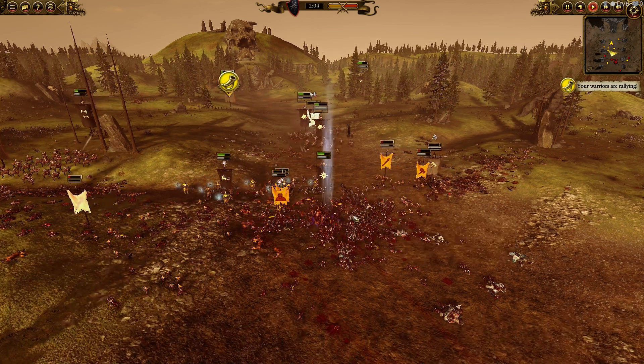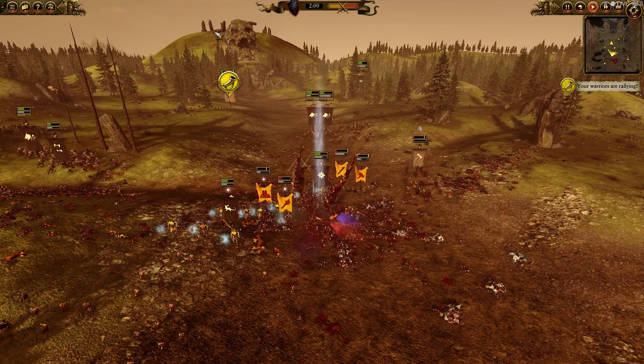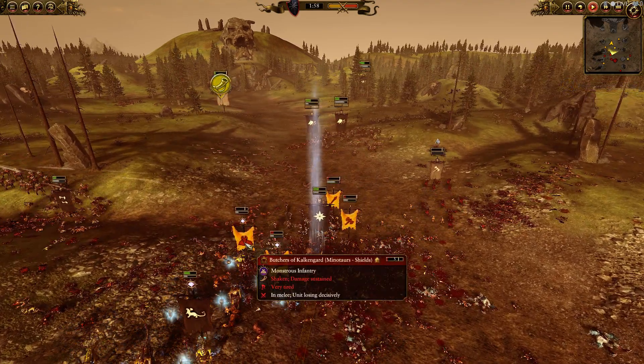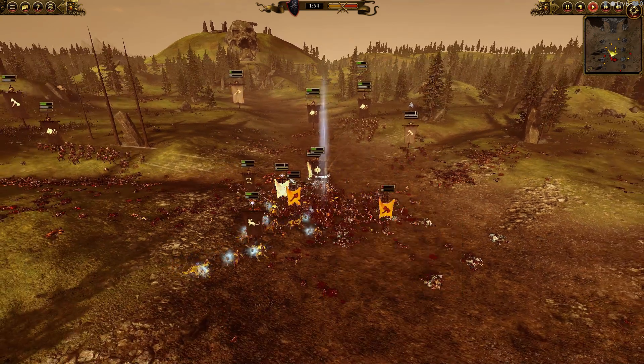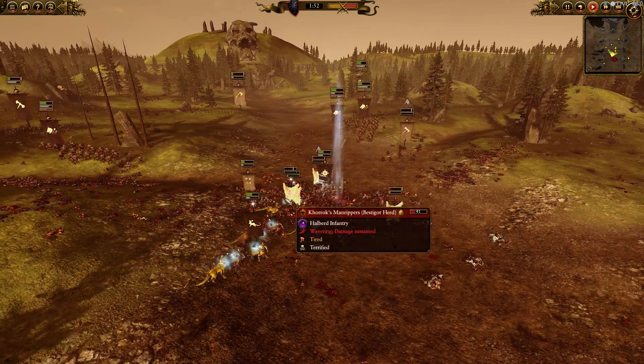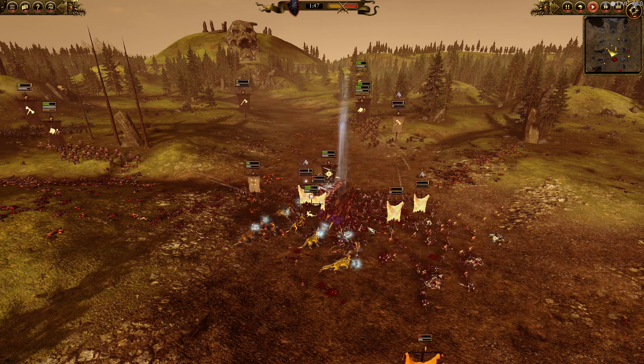I made a mistake of charging in, and I was hoping it would break them because I saw they were wavering. But the second I charged in, they just started getting more leadership, and now he's surrounded again, losing a ton of health. Some big, big mistakes on my part. I'm hoping these guys will break — they just don't seem to want to. And now finally they do break, and this whole thing shatters — at least breaks.